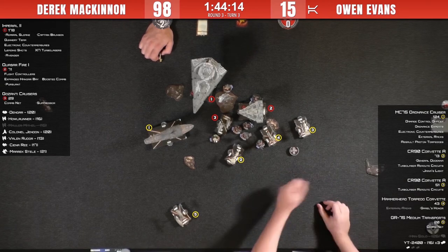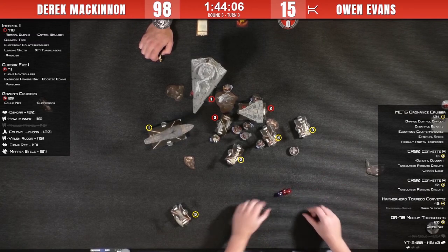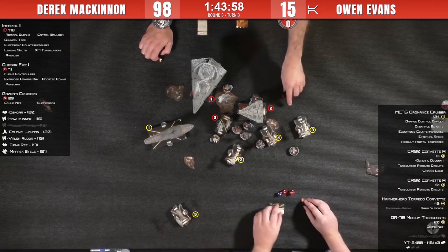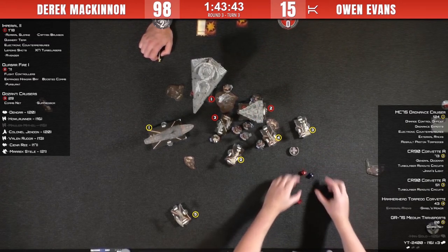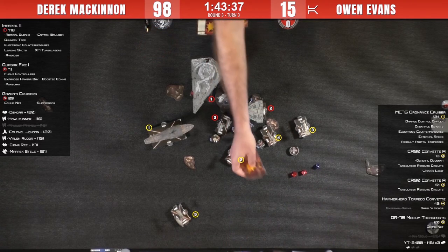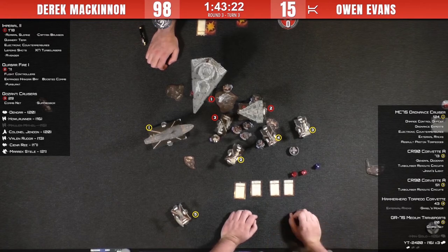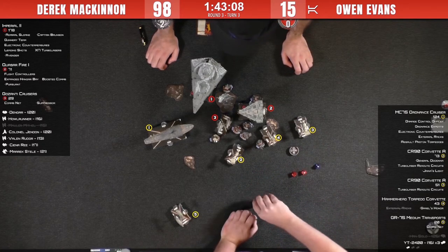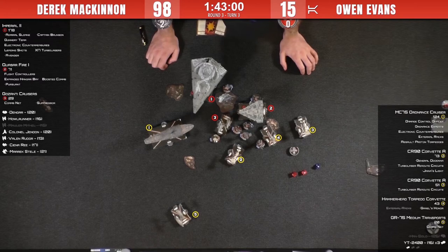Concentrate Fire — three damage. He's going to tear through it. This might force Derek to discard the brace. One shield off the back of the hull. Front arc shooting — one accuracy, one crit, which triggers Dodonna again. Eight cards — no Structural Damage. The critical is Thrust Control Malfunction — the last yaw joint is reduced by one when moving — which isn't really relevant here because there's not really anywhere for that Quasar to go.